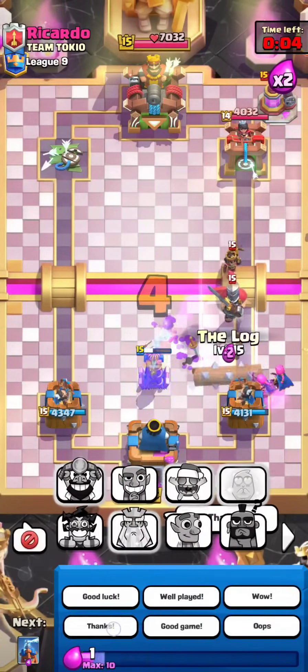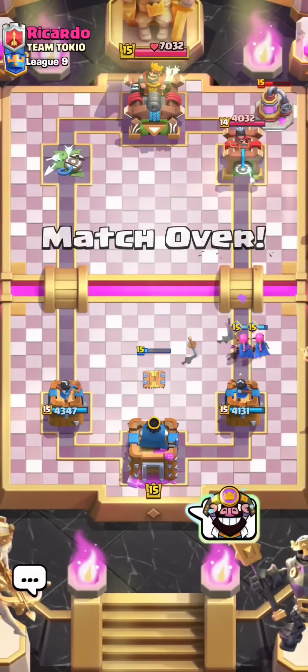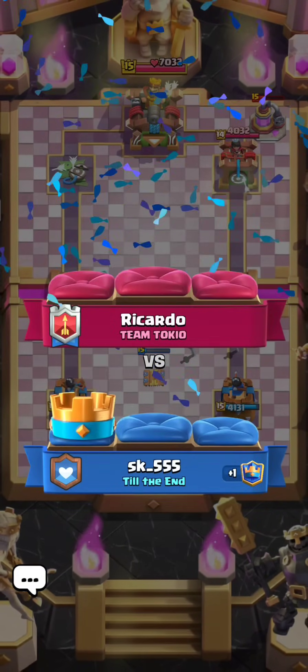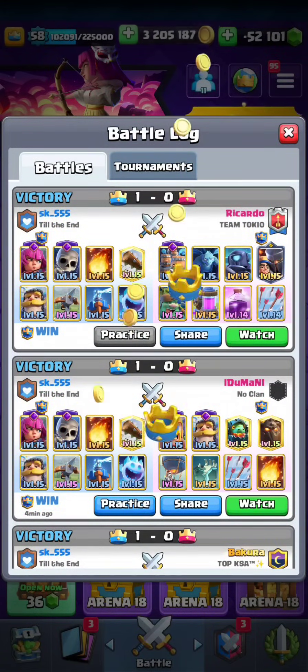I despise Goblin Giant Recruits. But yeah, that was really clutch. The Evos kind of saved me there — it's all about rapid Evo cycling. I was a bit aggressive, punishing the recruits back with the X-Bow, and just defended well with my double Evolutions to take the game.